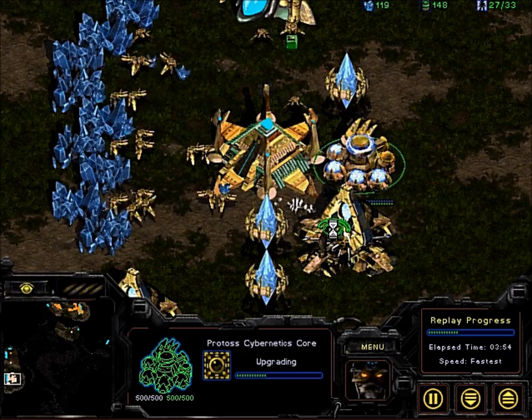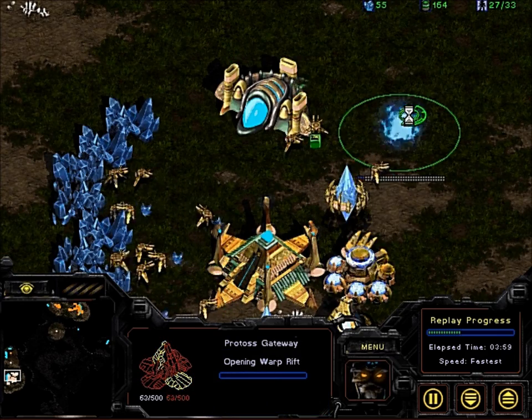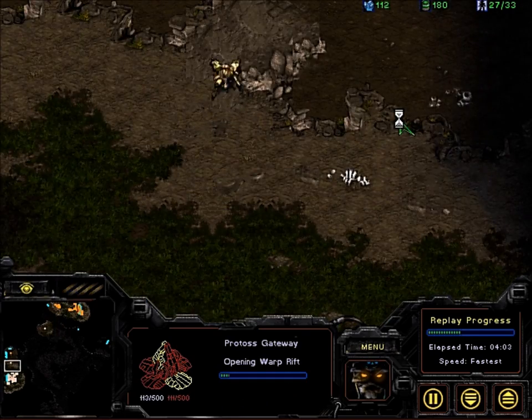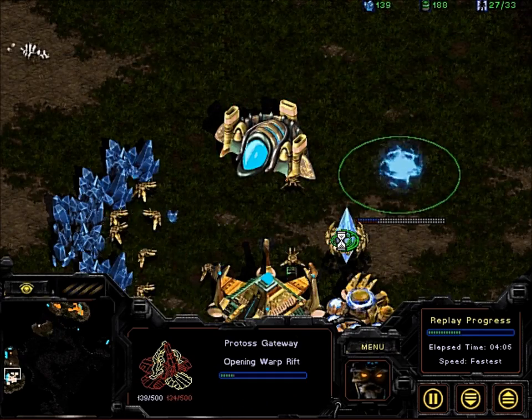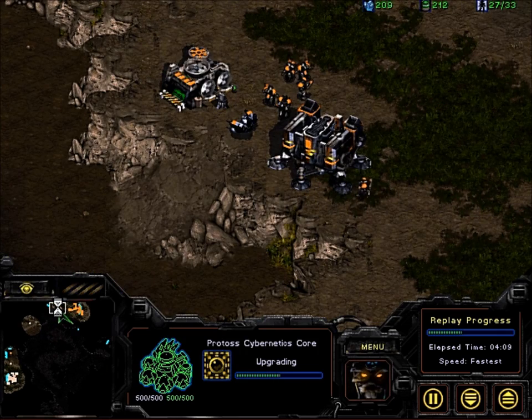The spinning Cybernetics Core means the player is going for a range upgrade for their Dragoons, which means they'll be able to try to attack off the ramp with that upgrade. They're also going for three gateways, which means this is going to be an early attack — not all-in, but a significant allocation of resources that will delay the timing of expansions.